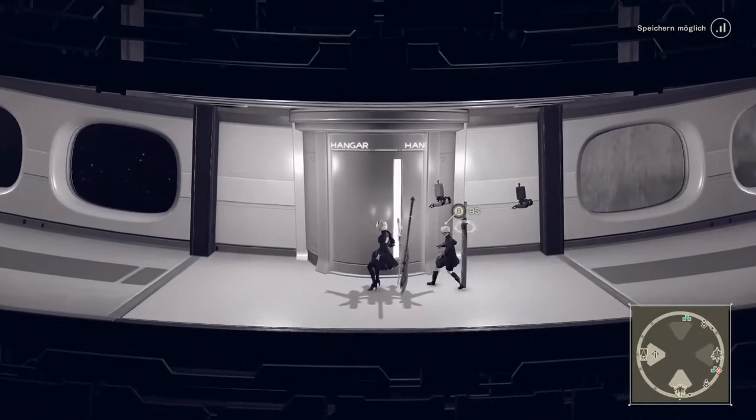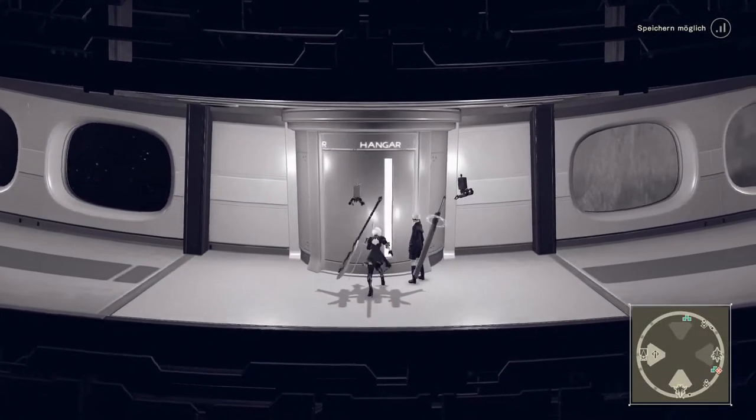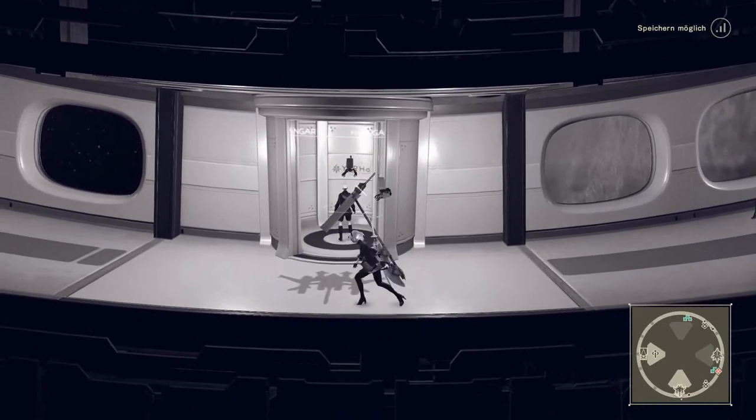The bunker from Nier Automata has some pretty messed up camera physics. When you open an elevator door, your follower will always automatically enter the elevator.